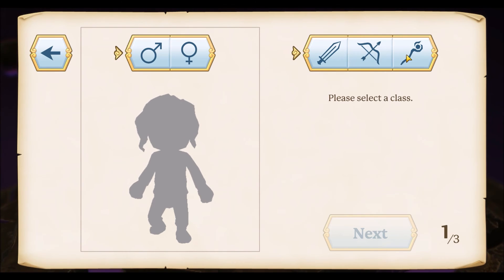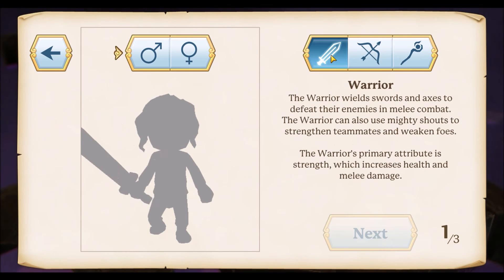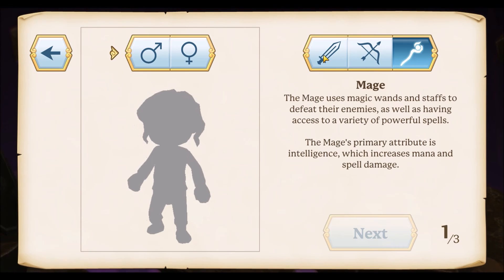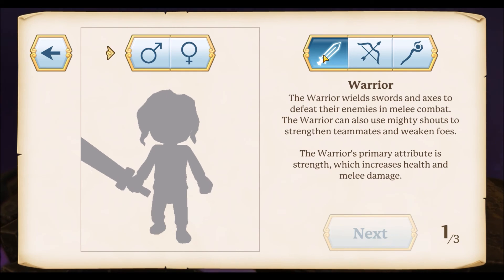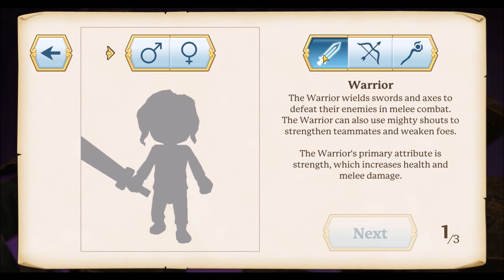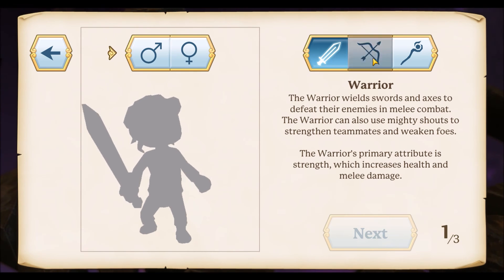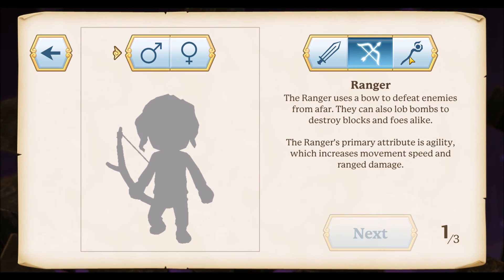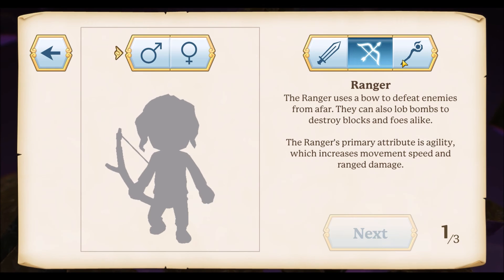So you got to choose a class and you get three classes here. You get your standard warrior, ranged class — which I believe they call it ranger in this game — and then you get the mage. Now, typically in any game when I'm first starting out, if it gives you this option, I almost always choose warrior. I like to get into the thick of things and just be up close and personal. I tested it out a little bit earlier on warrior, it was alright, I liked it. However, I think I'm going to do something a little outside the box this time and go with a ranger. Mage classes and me don't usually go well in any sort of video games, I'm not that great at it. So I figured I would meet it in the middle and do something a little different.